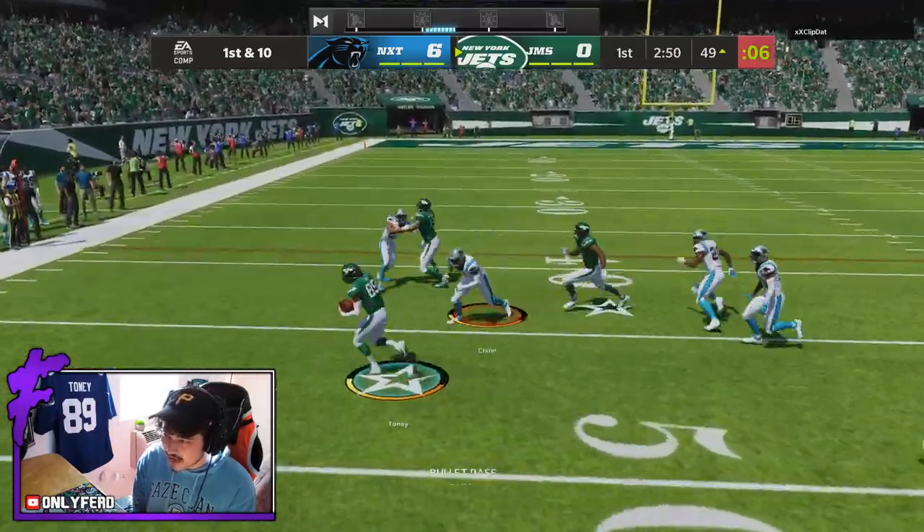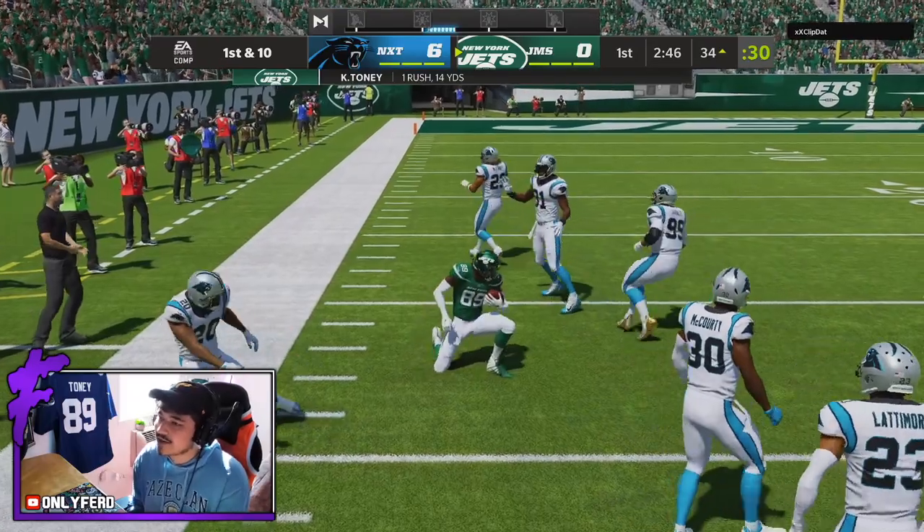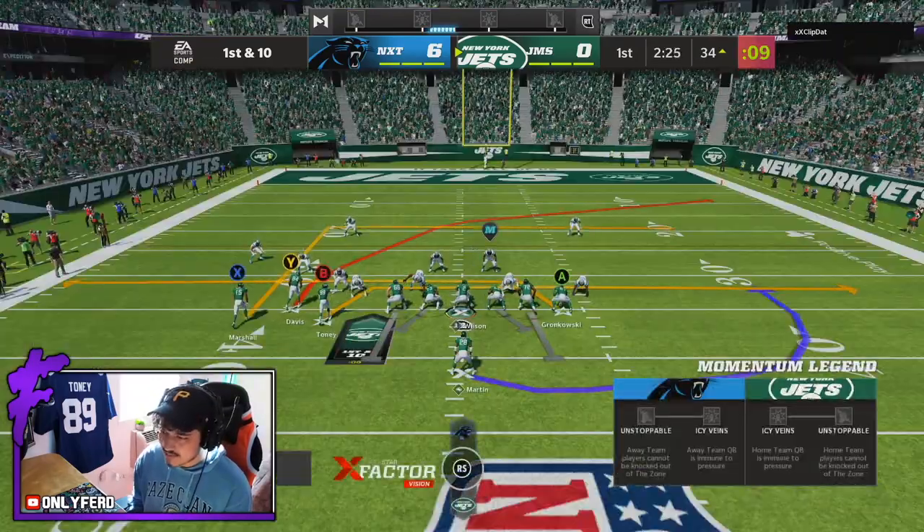Kadarius has the ball in his hands now. Get outside — it's going down the sideline. I tried a little stop and go, didn't work. But Kadarius Tony — one rush, 14 yards, making it look easy. He might be playing man, I can't tell. Yeah I think he's in man — I'm still gonna throw that, I'm not really afraid of that coverage. Kadarius Tony with another nice play, we are feeding Kadarius right now.